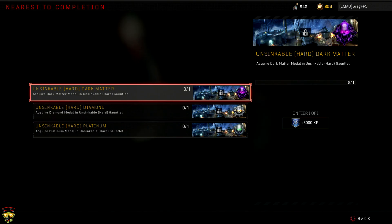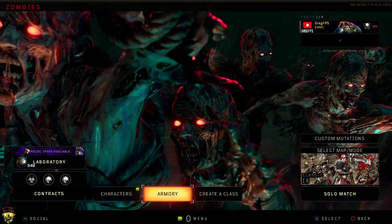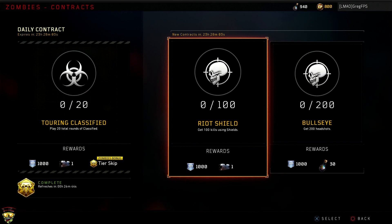If you guys don't follow me on Twitch, definitely follow me — I'll link it in the description. I'm gonna be playing that later, which looks pretty cool. There's probably a new sticker that you earn as well. They added in contracts, which are the huge new thing that allow you to get new stuff. The first one is play 20 rounds of Classified — that's really easy. You get a tier skip, which is a zombies bonus, one crate, and a thousand XP.